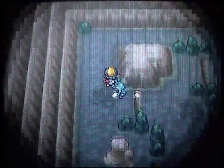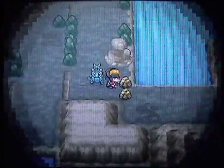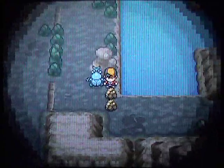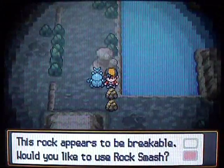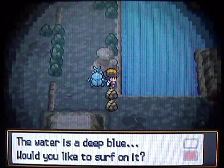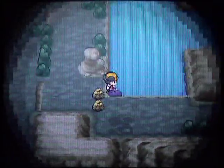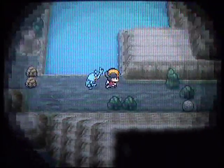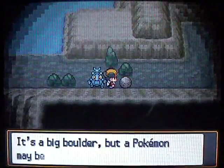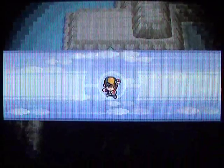So if you ever run out of Repels, use your Black Flute and you won't run into as many wild Pokémon. We could use Rock Smash here, but sometimes when you use Rock Smash, wild Pokémon pop out, so I'm just going to surf around it. This body of water, if you go up to the top of it, will lead to a second portion of the cave. That connects to Blackthorn City, so we'll be saving that for later.